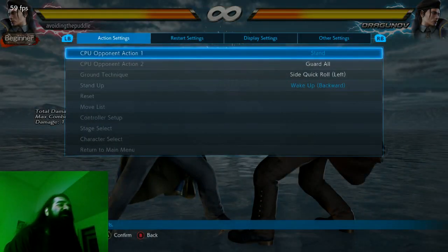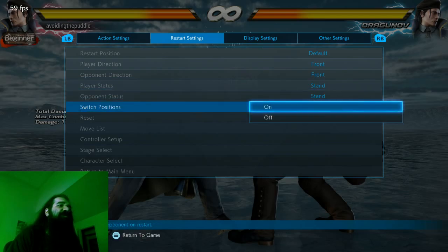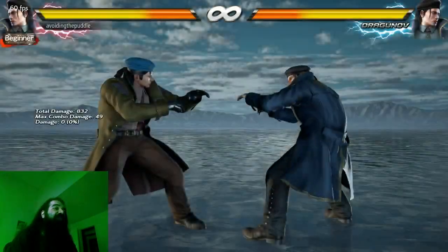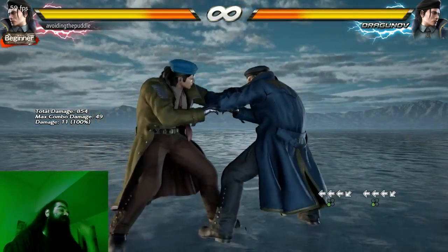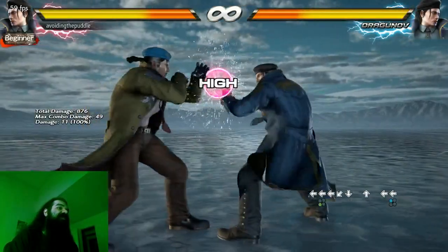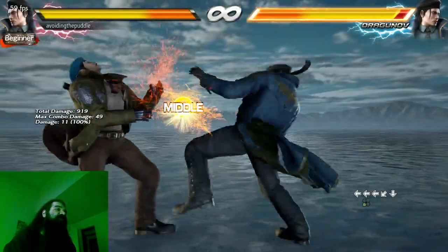Same goes for the other side. Let's do a restart settings, position switch. You still go up because you're in a crouch dash, so you can't go down — you always have to go up. It's kind of similar to crouch canceling. You go up, and then the lead jab. Same thing goes on this side. It's hard to do — you've got to have full control.